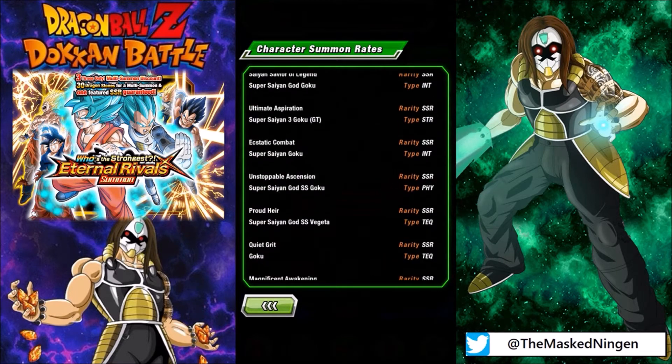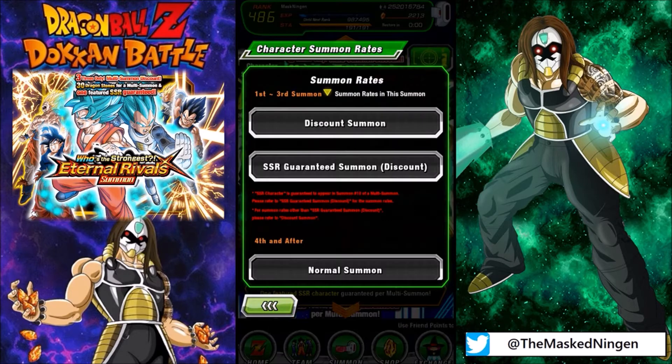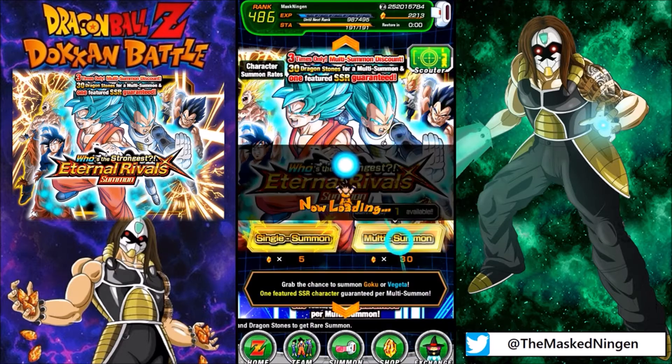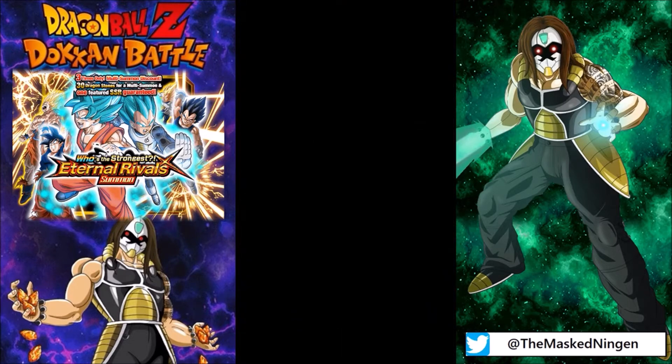Out of all the LRs available, I definitely would like to pull dupes for them. We've obviously only got one multi-summon left now. The third 30 stone discount multi-summon on the Super Saiyan 3 support banner was where I pulled my LR Super Saiyan 3 Goku, so maybe we'll have used up the LR luck. The PC crashing might have been a sign that the luck is not on our side, but you can't get the LRs if you don't summon on the banners they're on.